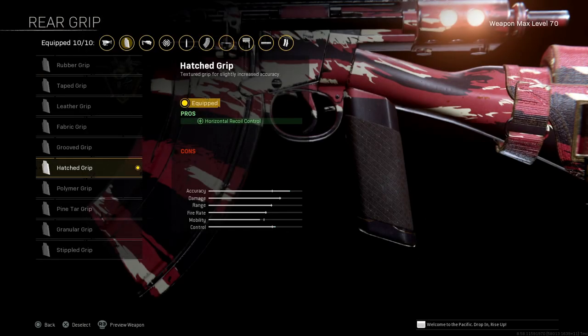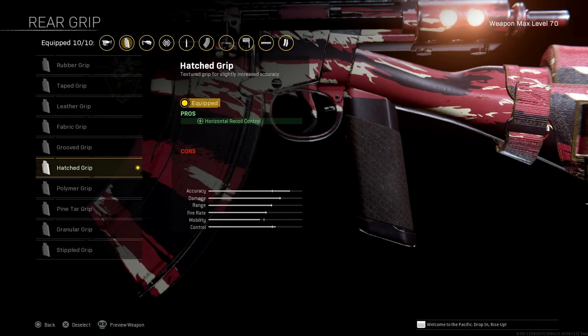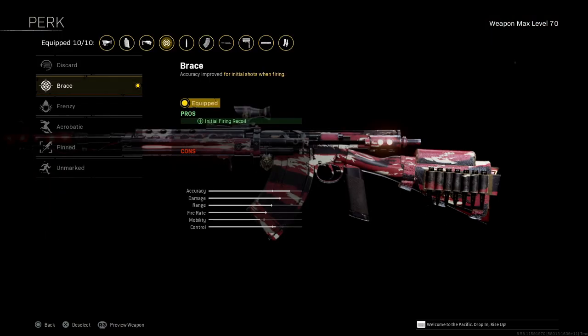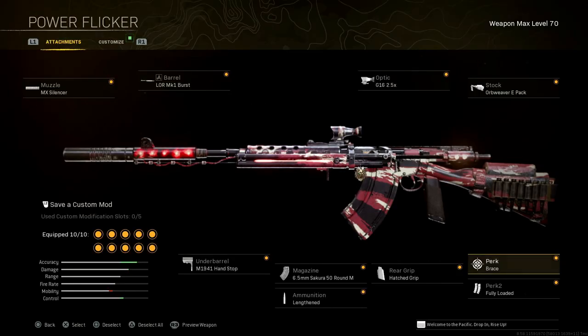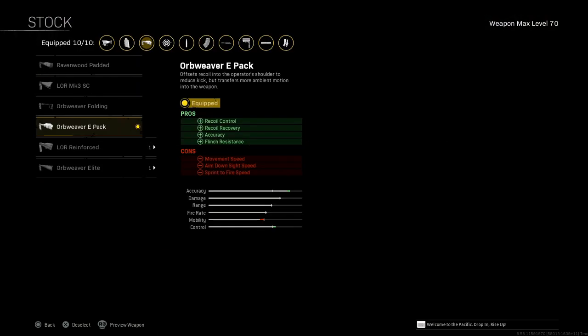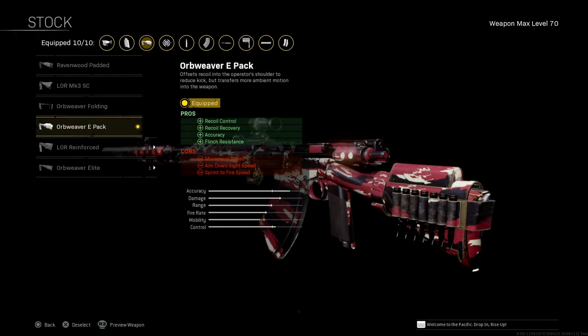Rear grip: Hatched Grip — horizontal recoil control is our pro. Perk 1: Brace — helps with initial fire and recoil. Perk 2: Fully Loaded — gotta have it, I love it. Completely up to you, but that is a very big plus. Stock: Orb Weaver E-Pack. Pros: recoil control, recoil recovery, accuracy, and flinch resistant. Cons: movement speed, aim down sight speed, sprint to fire.